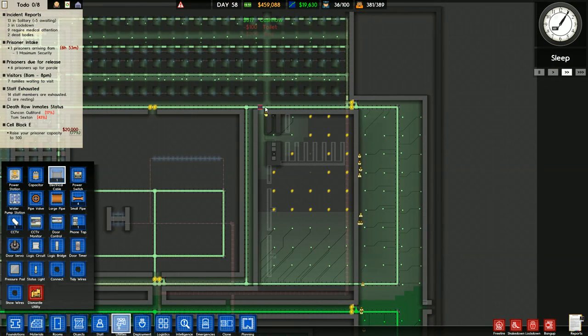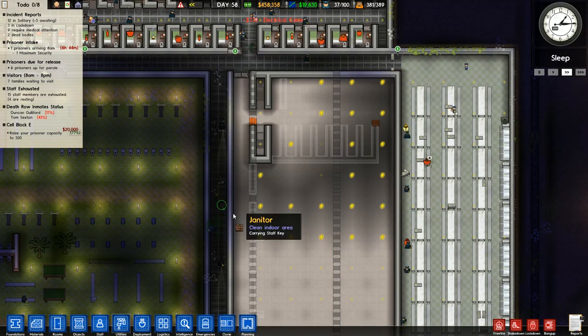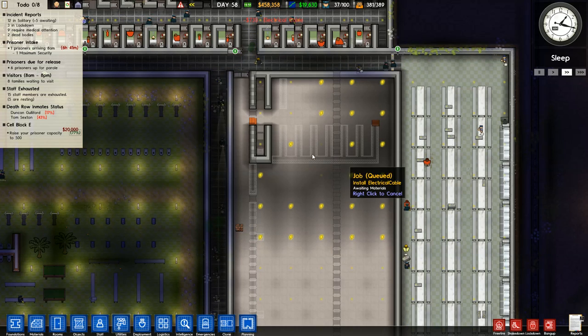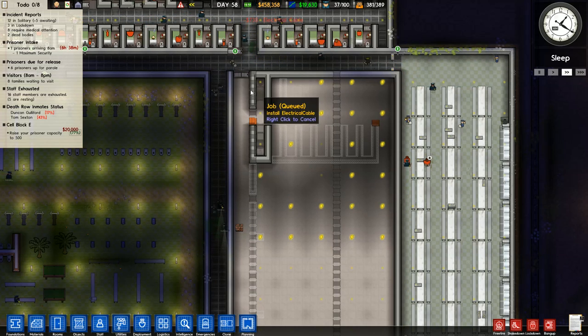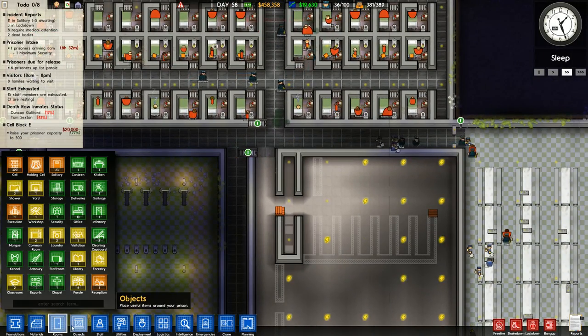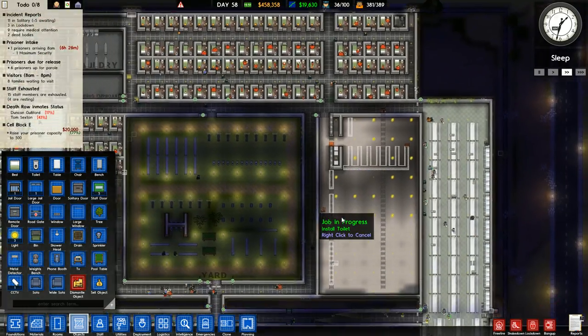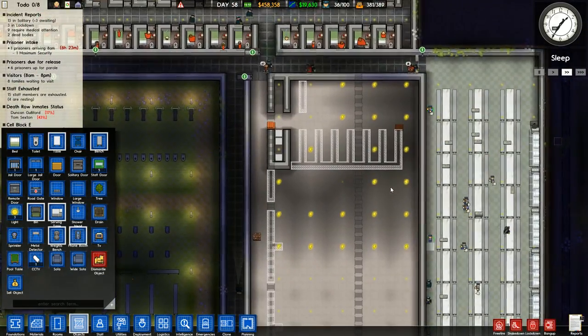We're gonna need electrical cable here as well. Just lay that down. Let's keep this large jail door open, and I think what we should do now - we're not gonna need a metal detector here. They're gonna be locked up all the time. This is gonna be for my supermax prisoners.